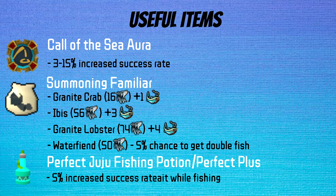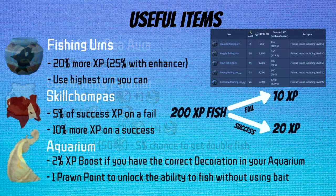This slide has some items which increase your ability to catch fish. First, we have the Call of the Sea aura, which gives you anywhere from 3% to 15% increased chance depending on the tier. This is one of the better skilling auras to prioritize, as the skill is so slow, so you'll get more activations out of it. For summoning familiars, the best is Granite Lobster, as the plus-4 invisible fishing boost helps you catch more fish than the Water Fiend does, and you get more XP out of it. Also, make sure to use Perfect Juju potions, as they are tradable and give a 5% increase for 1 hour.